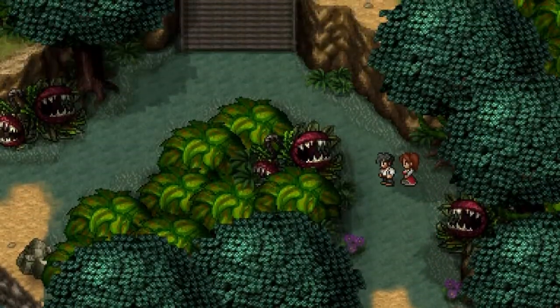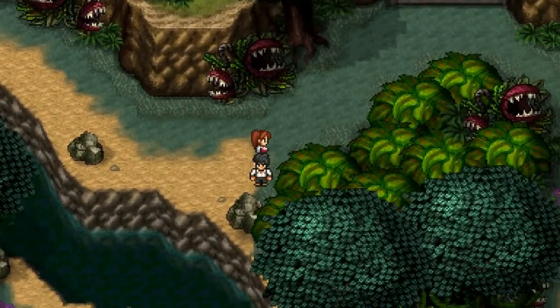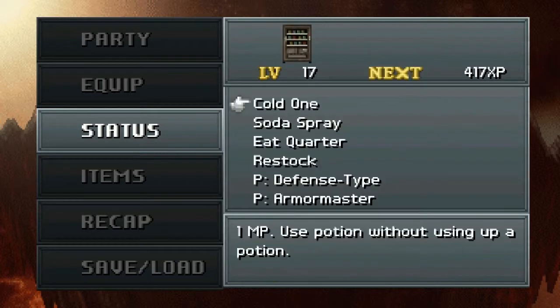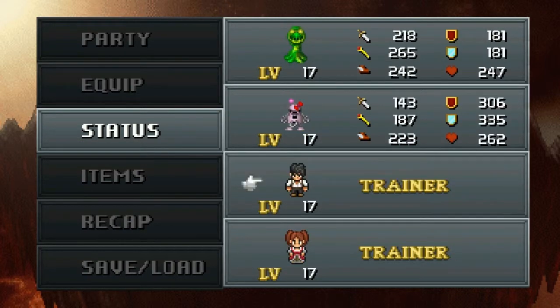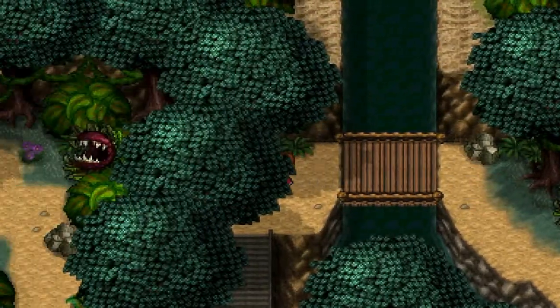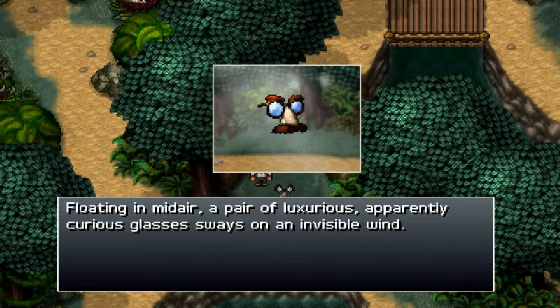Thank god we have all those fire spells to use — by which I mean, of course, that we have none. I'm pretty sure we don't. I really wish I could scroll through these creatures with the R and L buttons, but alas. I'm pretty sure we just don't have any fire spells. Gabe has the oven mitts ability, but I got all these things to boost fire spells with and I don't have any fire spells to boost. That's somewhat strange.